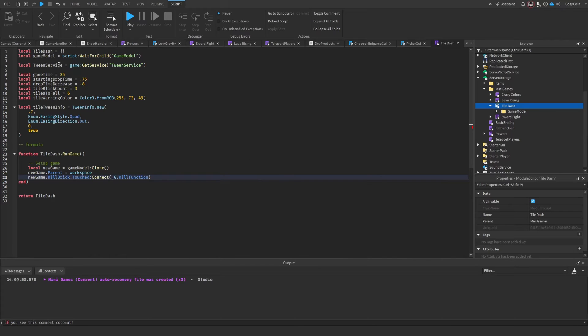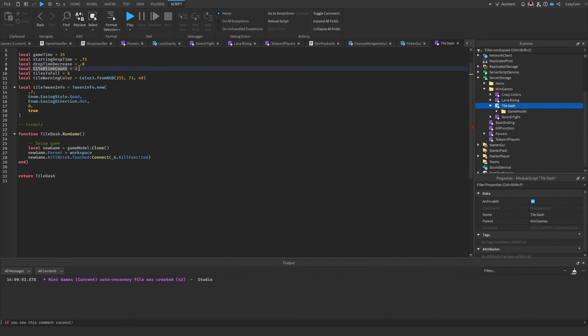We get the game model and tween service, which is how we'll make the tiles move down. We have several variables: game time is how long the game lasts, starting drop time is how long players have to run away before tiles drop, and drop time decrease is the percentage decrease — 0.8 means 20% faster each time.